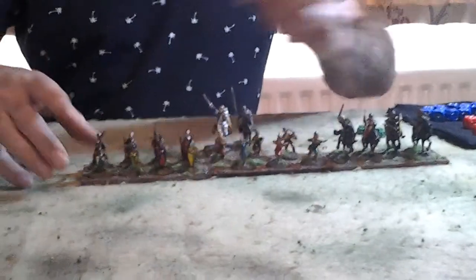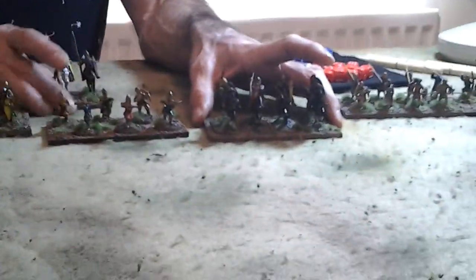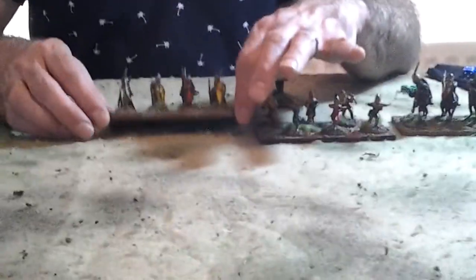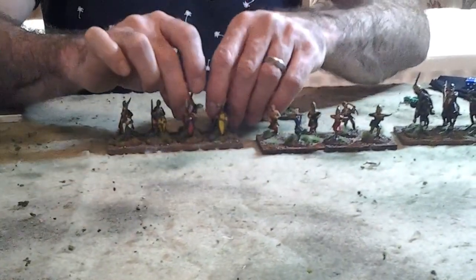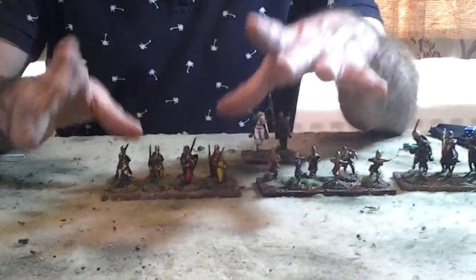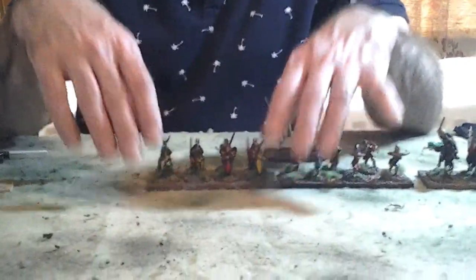If we go back over to the 28mm figures, we've got some Normans here — some Norman spearmen, some Norman crossbowmen, some knights, and then there's my Norman general. The frontages I use here for 28mm figures are 120mm. I'm using sabo bases here so the figures can come off to be used in skirmish games. So these are 120mm frontage units, but you can use any size units as long as all of your units in your army are the same frontage. They can be played in any scale.